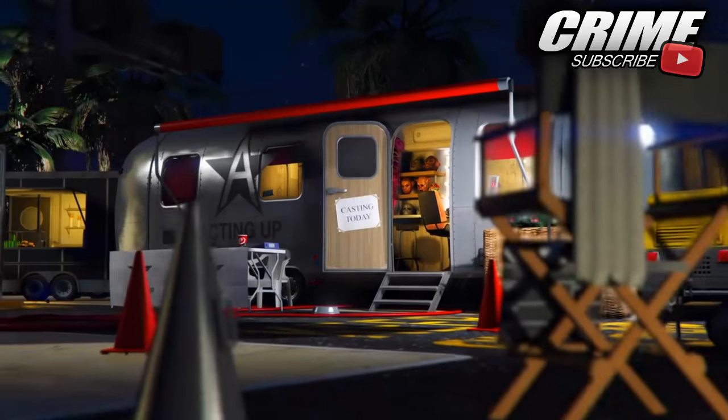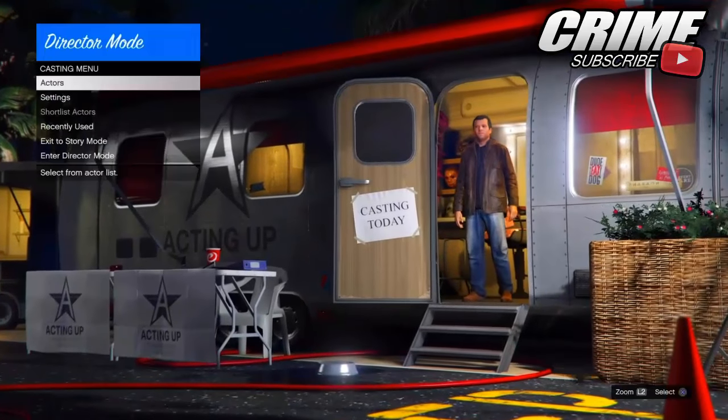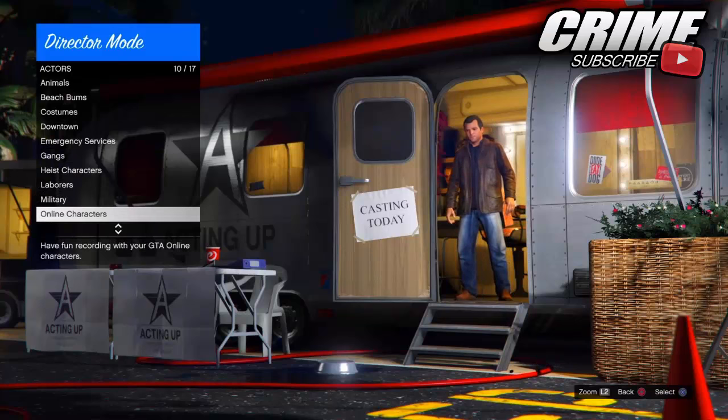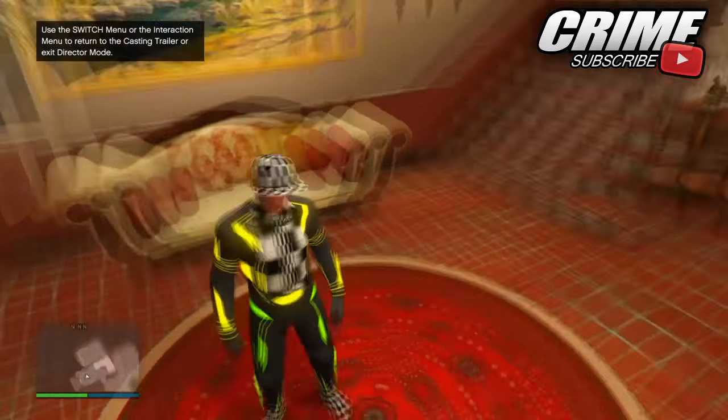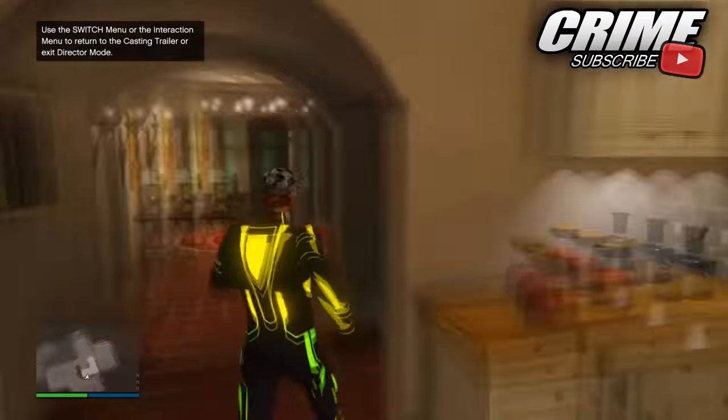When you have logged into GTA 5 Online, switch to Michael or Franklin. When you have logged in as Michael or Franklin, go into Director Mode. In Director Mode, go to Actors, then Online Characters, and select your first online character, which should be the male character you loaded in as. When you have selected that character, walk around in Director Mode for about 20 seconds.